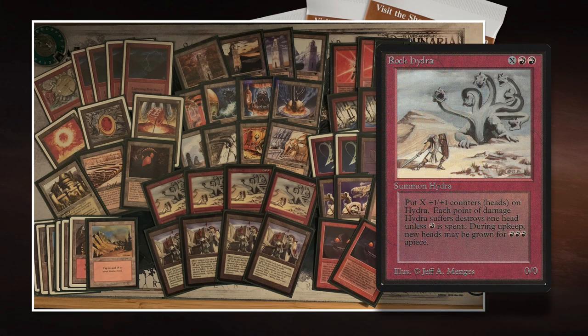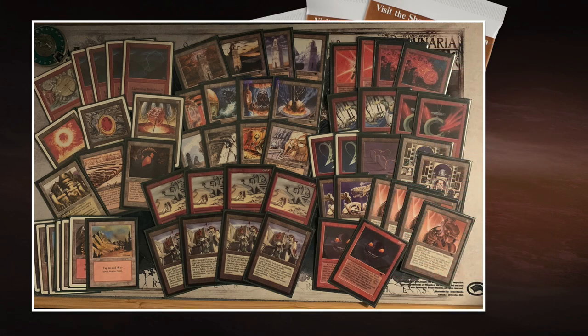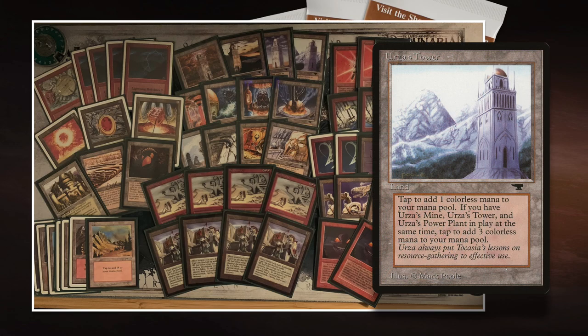Rock Hydra costs two Red and X, and comes into play with X plus one plus one counters. When it takes damage, you can pay one Red for each point of damage to regenerate a counter. If you don't, it loses a counter. So if the Rock Hydra is a 7/7 and you block with a 3/3, it gets three damage and loses three counters — but you can pay three Red to keep them. It's really cool to play an X spell with Tron, because when you have the Tower, the Mine, and the Power Plant, the lands tap for more mana. You can cast a Giant Fireball, but what's cooler? Play a huge Rock Hydra.